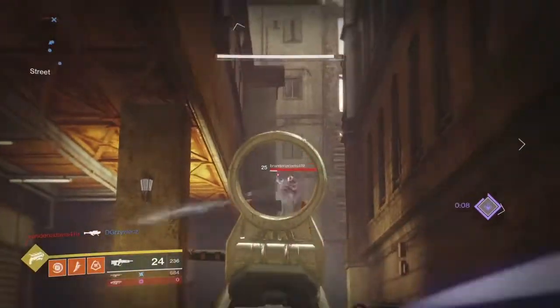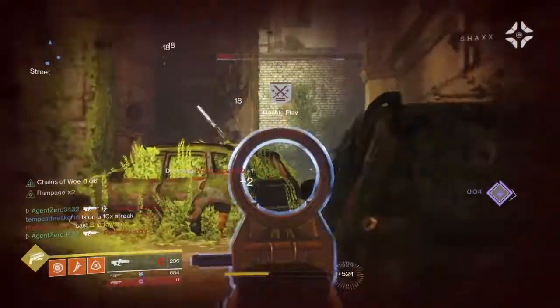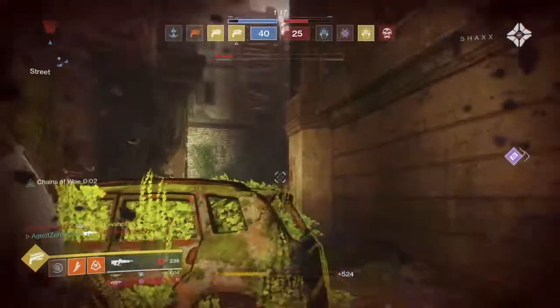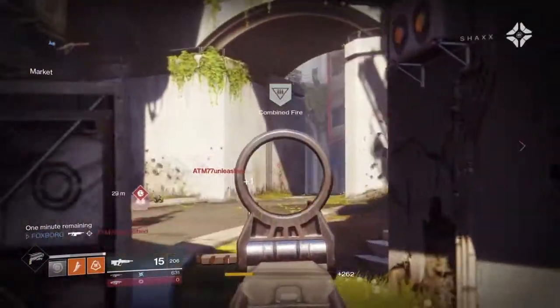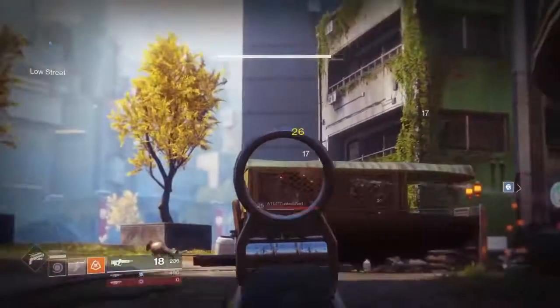First, let's talk about a couple of the main perks. It has High Caliber Rounds, where shots from the weapon knock targets back farther, and it has Rampage — kills with this weapon temporarily grant increased damage, which stacks three times. It's also a very slow firing pulse rifle at 320 rounds per minute.